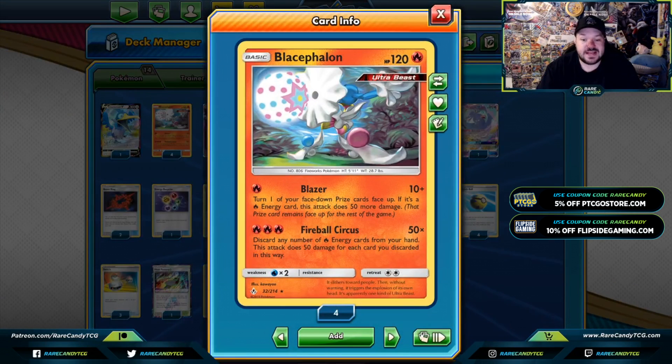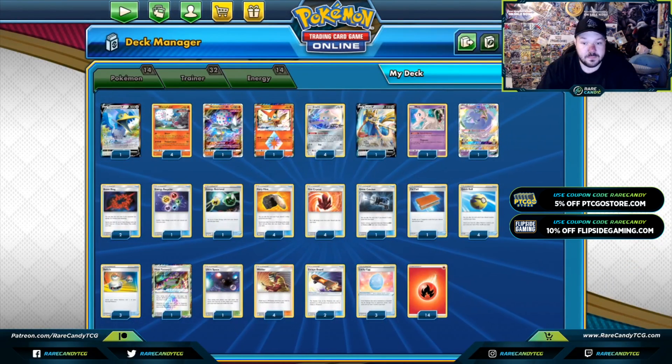Jumping back into it, this deck works around using Fireball Circus. You can discard any number of Fire energies from your hand, juggle them around, and hit your opponent for 50 damage for each card you discarded to the active. So if you're playing against something that has 270 HP, you can discard 6 energies and knock them out, drawing a bunch of prize cards. As a single prize card Pokemon, this Pokemon certainly packs a punch.